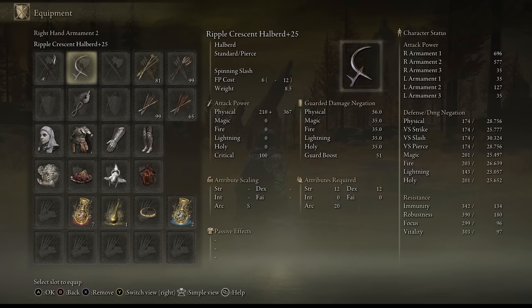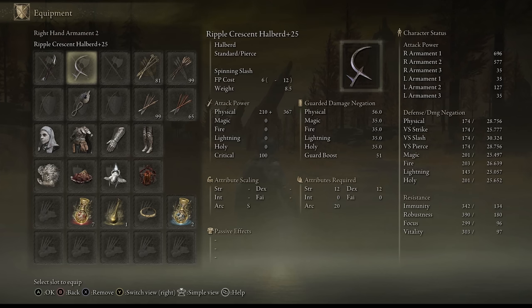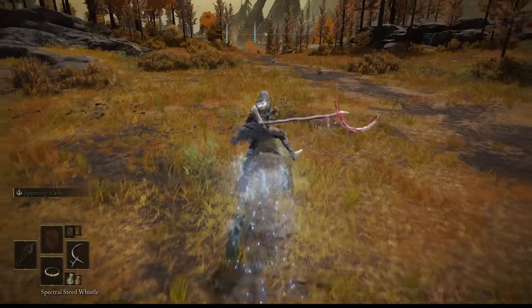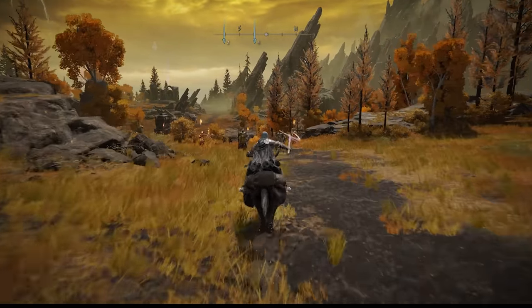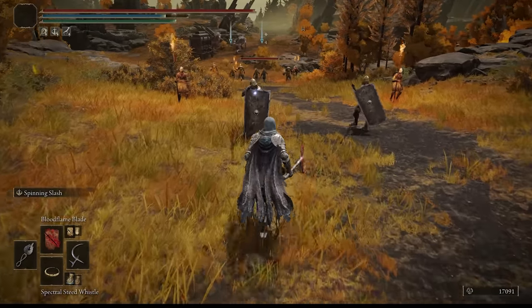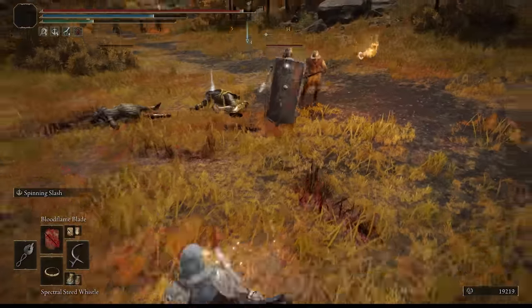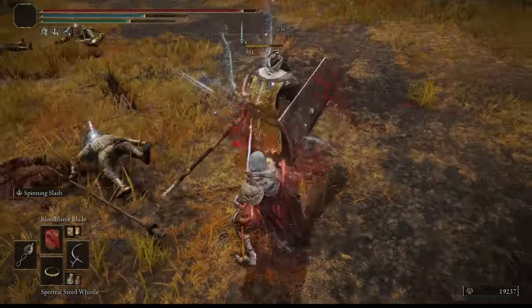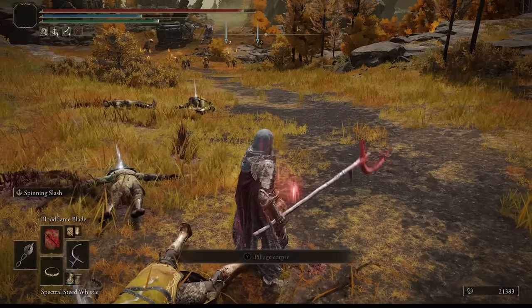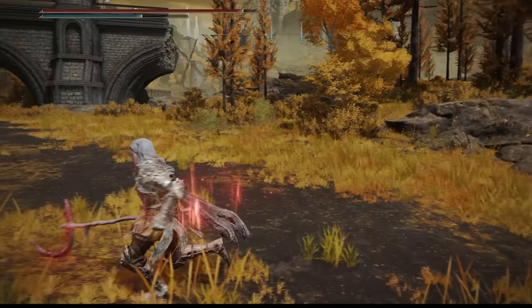Now that I've infused my weapon with blood, my stats show 597 damage. Let me find some foes to demonstrate — I'm going to deal blood damage because I've infused it with blood. This is what makes the arcane weapon such an overpowered weapon, and this one being S-tier just shows you how overpowered it really is.